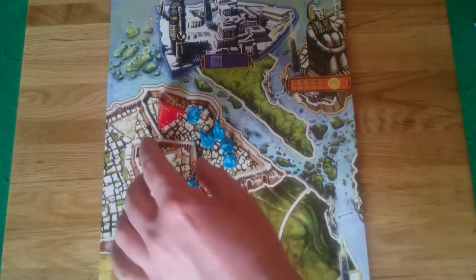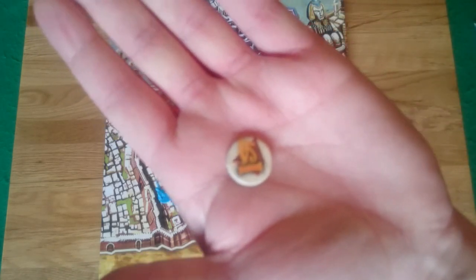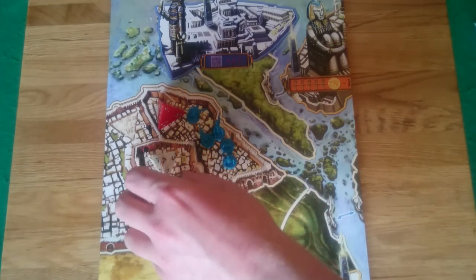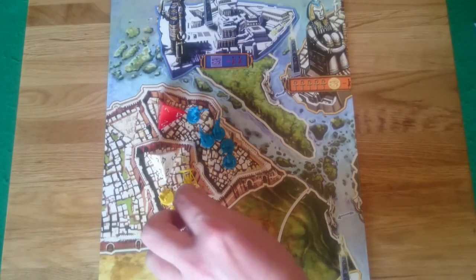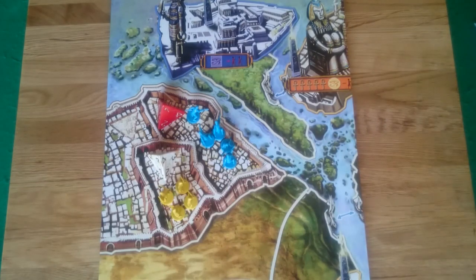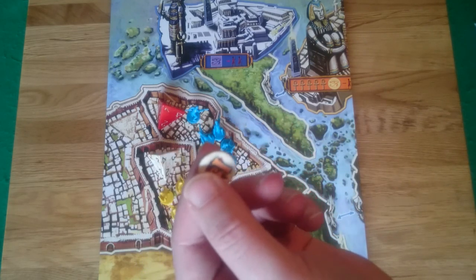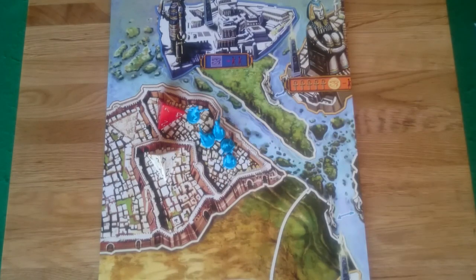Let's imagine the blue player has raised their white pyramid to level 4 using the raise pyramid action — they would immediately get a white temporary victory point token with a picture of a pyramid, which sits in front of them. As long as they keep control of that pyramid, they keep that victory point. But if the yellow player manages to come in and take the district containing that level 4 pyramid, the blue player would have to give the white temporary pyramid victory point to the yellow player. The yellow player, while controlling that level 4 white pyramid, would also be able to buy power tiles as if it were their own pyramid.